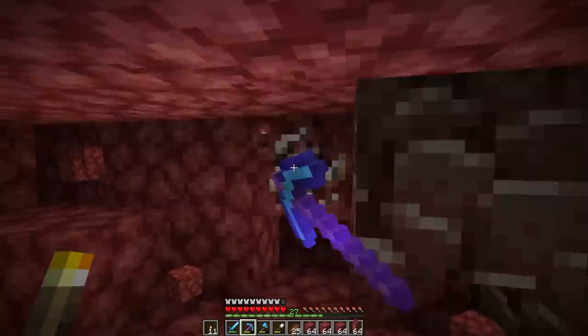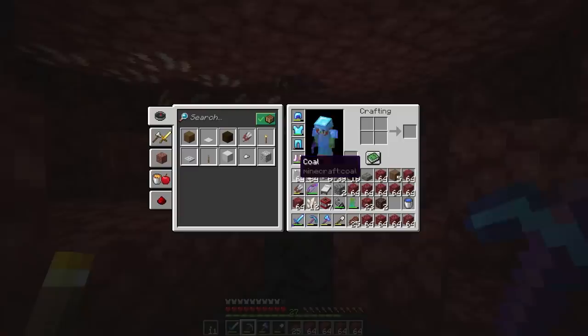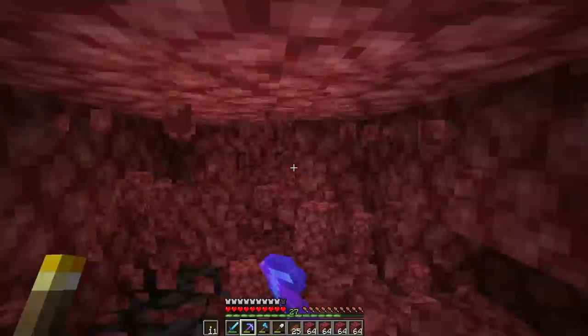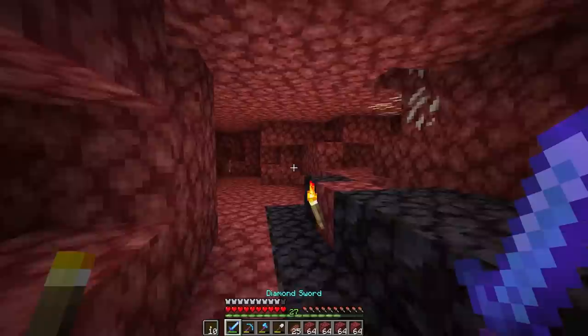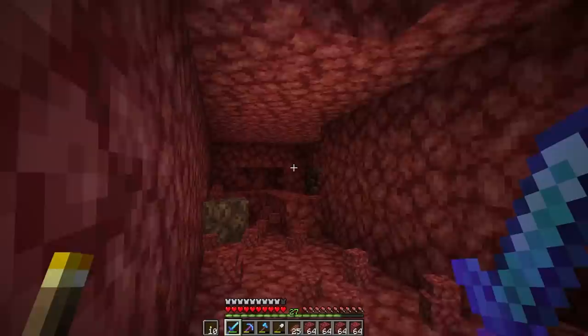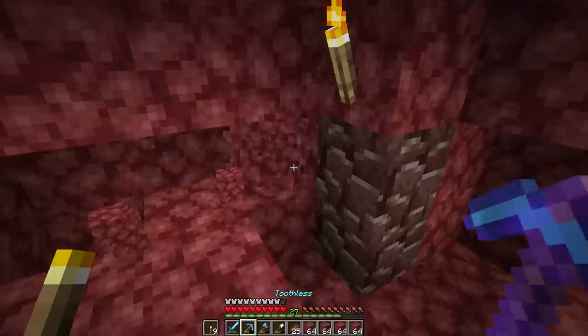Hey, I was right next to it — I was literally exploding right there and here's some ancient debris! Oh my gosh, that means we officially now have five ancient debris, meaning I can upgrade one piece of my gear. That's amazing — let's keep going while we're on a winning streak. I found more — I literally barely even went anywhere. The last piece I found was right here; I was TNTing right there and there's more right in here. That's really cool. I'm getting really lucky today. Last time I was looking for a really long time and didn't find any — I feel like it's really hit or miss with ancient debris.